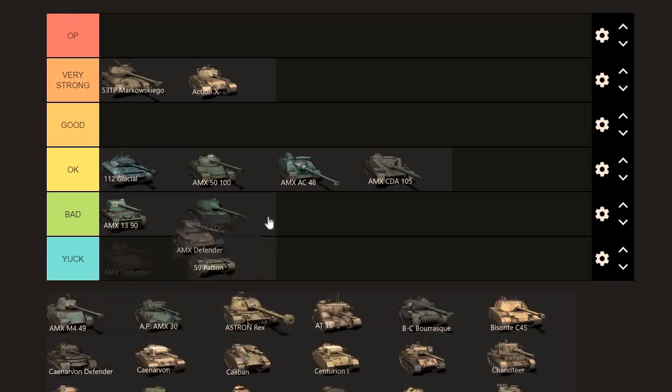The AMX Defender goes right alongside the AMX 1390 — very similar playstyle. If you don't know how to spot, you're not going to do very well. Be too aggressive and you can get ripped apart. CDC price: I think the value is around 4k, so I'm hoping you can pick it up around 3.5k — that's all I would pay. AMX Defender, it's a little bit newer so it gets a slight bump. I'd give it around 4.5k. It's not a tank you can count on unless you know what you're doing.